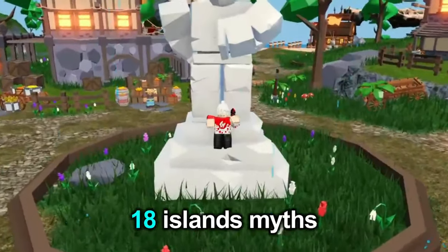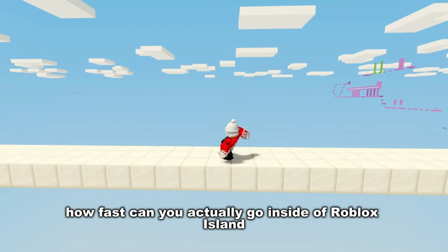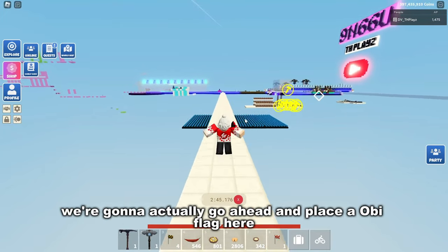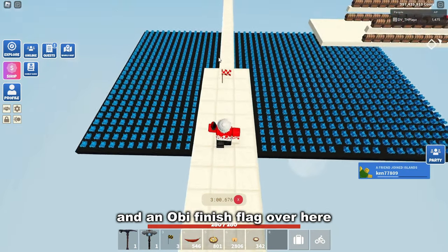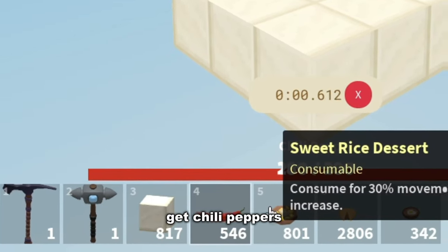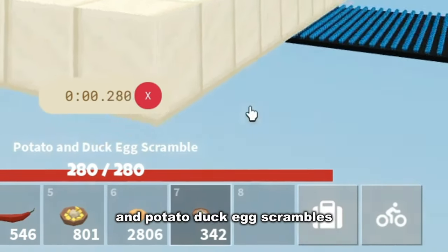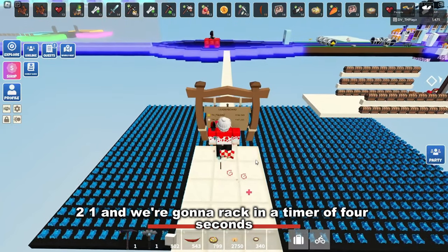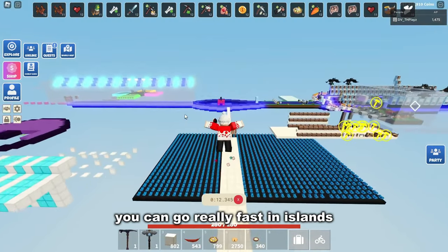In today's video we're going to be busting 18 island myths, starting with how fast can you actually go inside Roblox Islands. To test this, we place an obby flag and an obby finish flag, then go all the way to the end collecting chili peppers, sweet rice desserts, fortune cookies, and potato duck egg scrambles. We rack in a timer of 4 seconds — myth confirmed, you can go really fast in Islands.